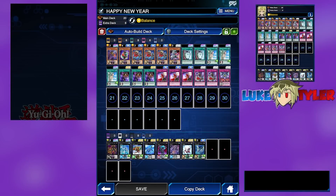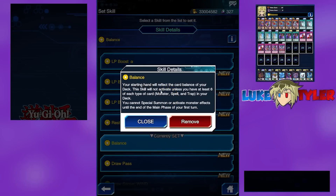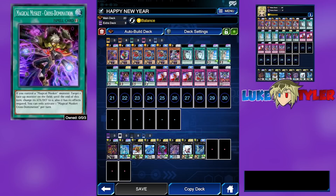So for this build we are playing the skill Balance. What this does in a 20-card deck — the description is quite vague — but what it means is that if you have at least 6 monsters, at least 6 spells, and at least 6 traps, your opening hand will always have at least 1 monster, 1 spell, and 1 trap.